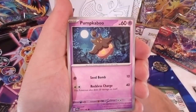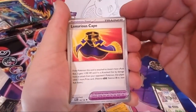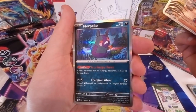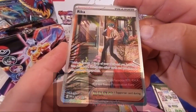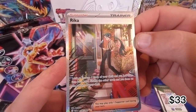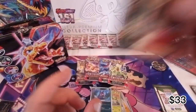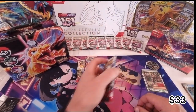Energy, Natu, Houndour, Zubat, Luxurious Cape, Cyclizar, Dani - oh wow, there we go! We have a supporter card. Look at that - Rika trainer card, two stars, full art. Beautiful looking card. You know what, that's the first card I can think of that's had a car in it actually. What a beautiful looking card, can't complain with that. I don't mind the full illustration trainer cards.